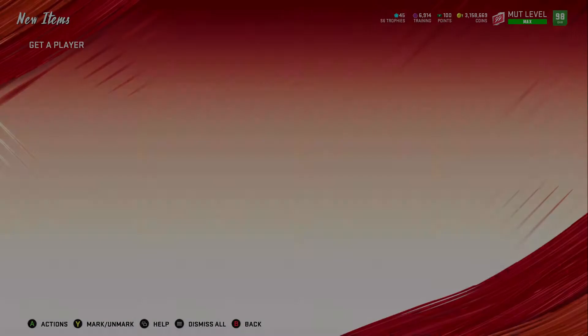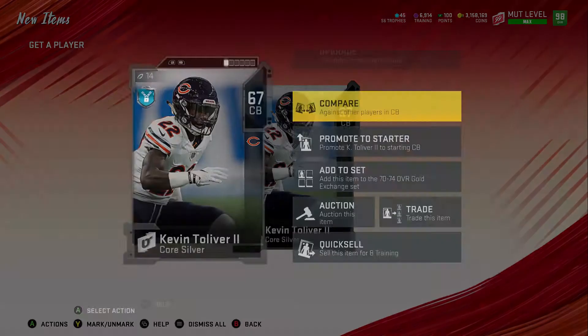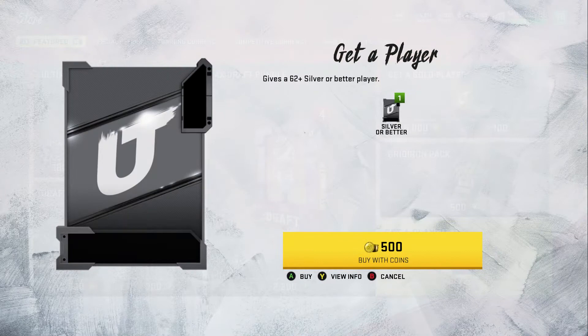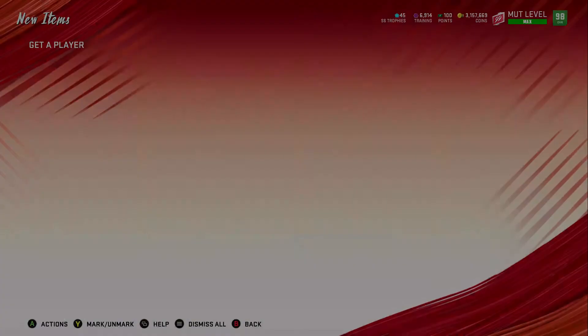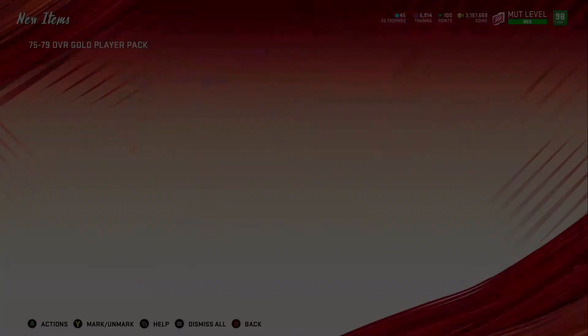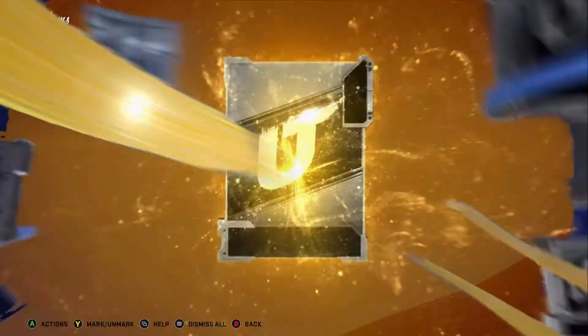We put the card into the harvest and come back to the silver player packs. We get a 67 and put that into the 70-74 set. If you pull a 78 or 79 and it doesn't fit into the harvest set, just go ahead and quick sell it for training. We get a 70 — this time we put it into the 75-79 set. We pull a 75, so we go ahead and put that into the harvest set. If it were a 78 or 79 we'd quick sell for training, but since it's a 75 we put it in the set and take the coins.